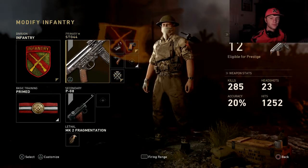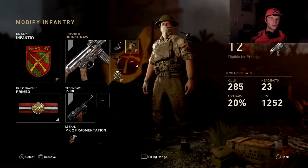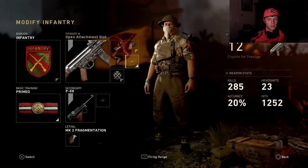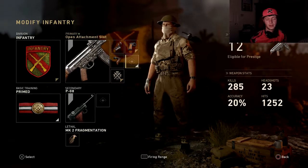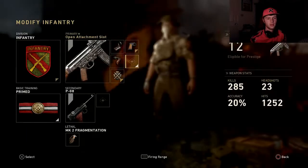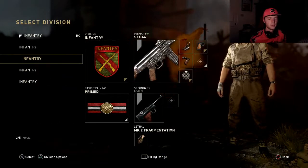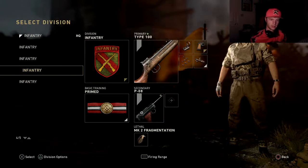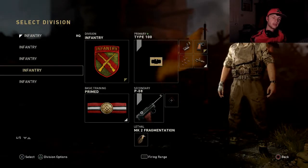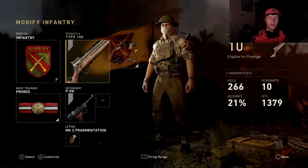The next gun is the STG 44, one of the great guns in this game. I use reflex, quick draw, and grip — I'll probably add extended mag sometime. Use this class guys, it's very good. All of these classes run primed basic training — it's all you need so you flinch less when shot.